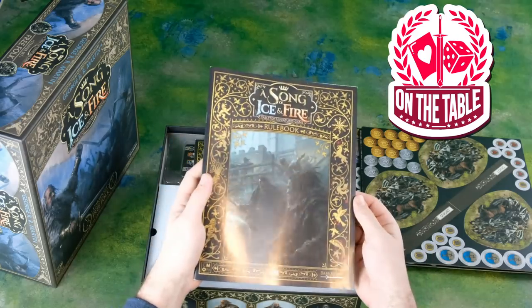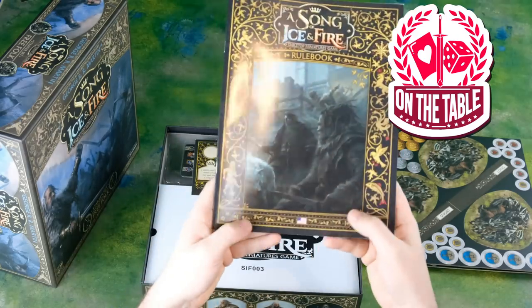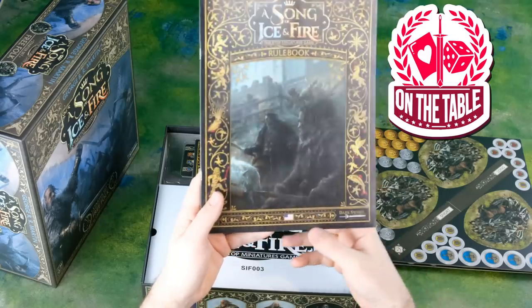I'm predicting a lot of corpse piles are going to be used with my Free Folk army on something like Feast for Crows — they're going to be getting obliterated. I really like the Song of Ice and Fire rulebook here, the cover art.